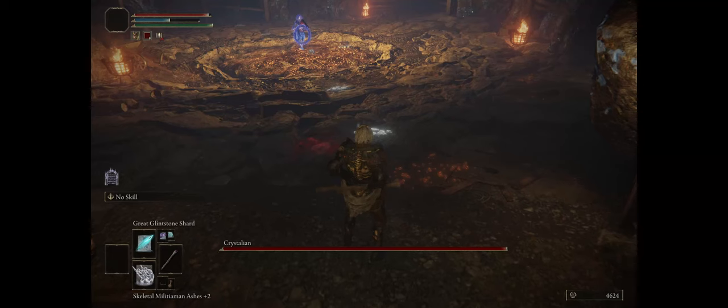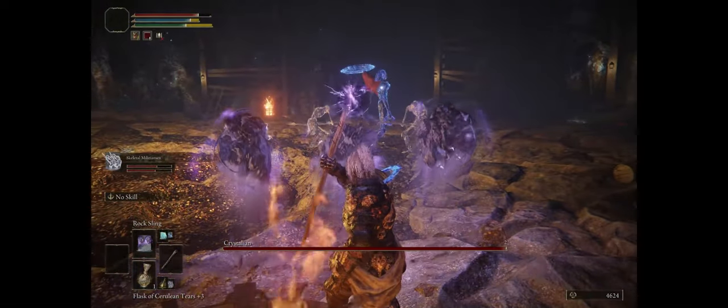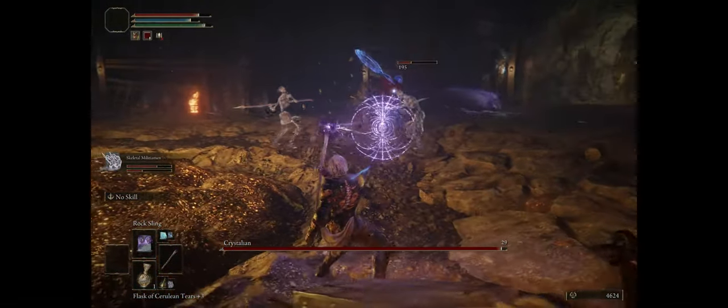A good example early game is the Crystalian boss at the Lakeside Crystal Cave in the Liurnia of the Lakes region, because most players will have to go here if they want to get infinite Smithing Stones number one and two.